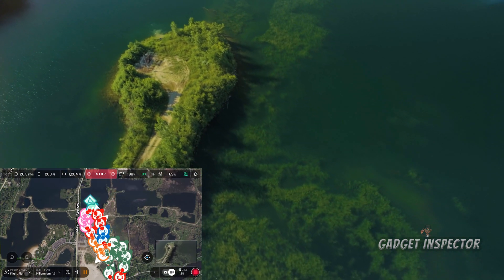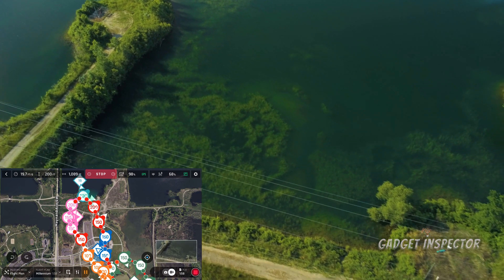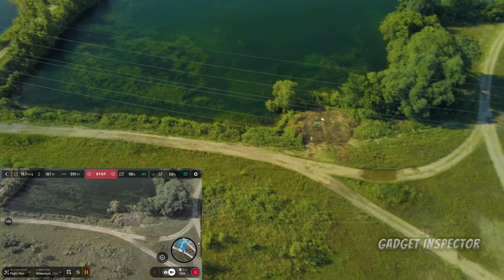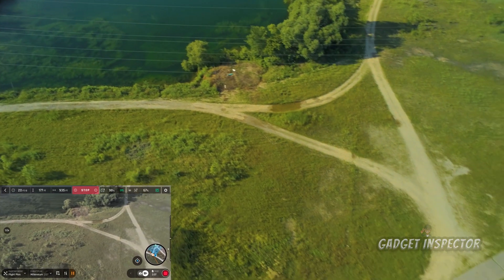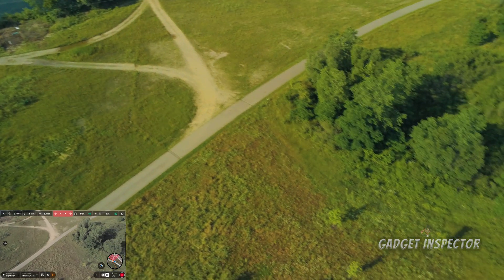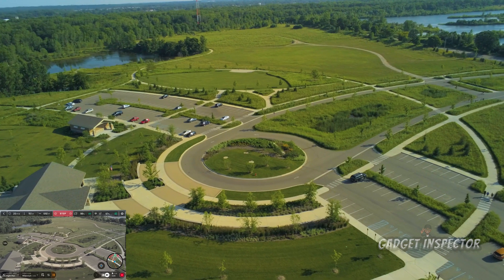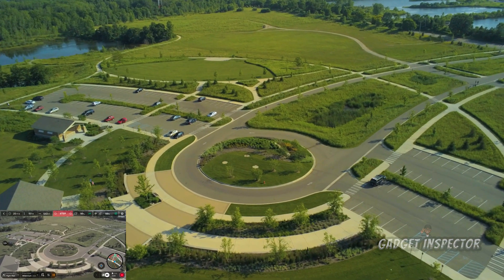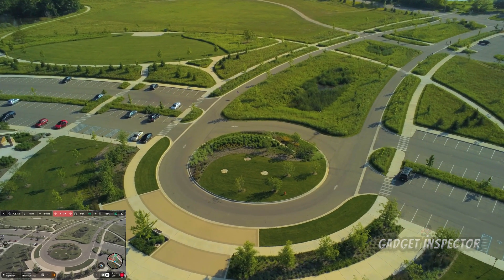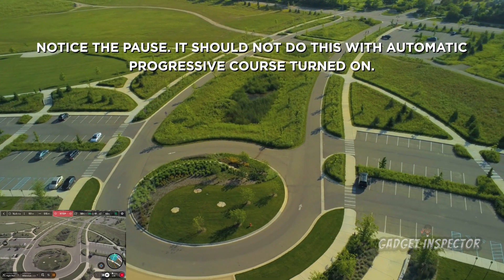Progressing nicely here along the flight plan — there is the Anafi. Now our next point of interest is this flower patch here, and the Anafi is focusing on that as it makes its way through its waypoint progressions.